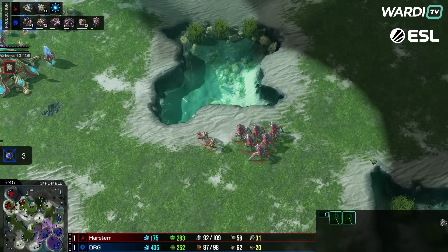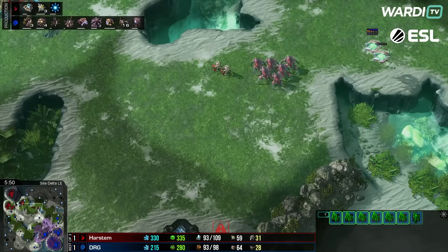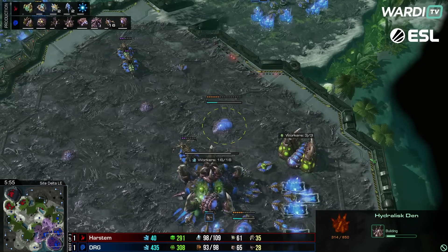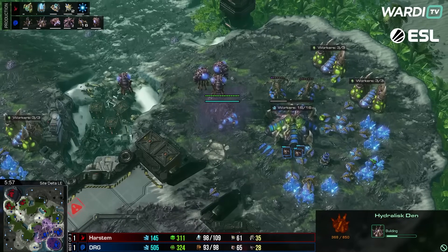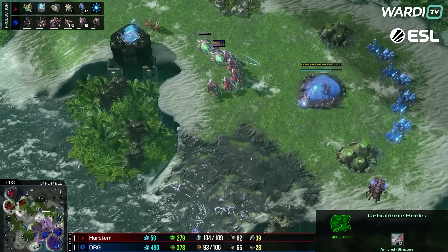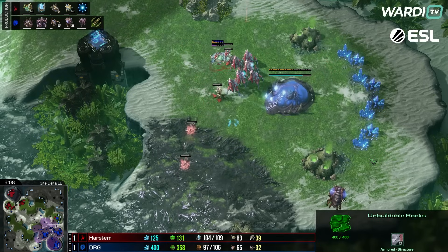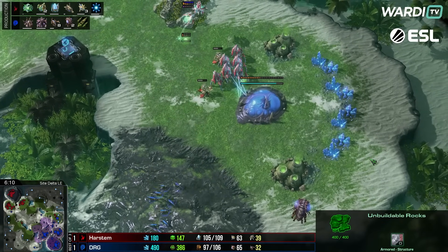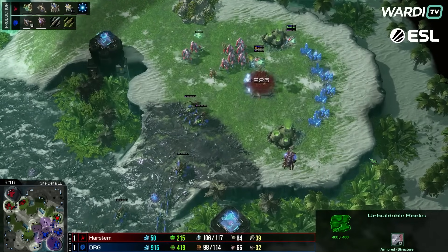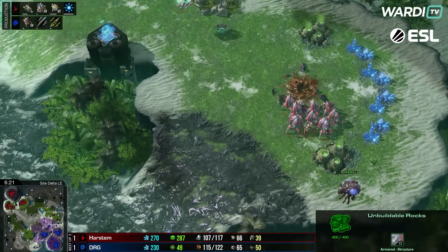DRG going fully to six gases right now — ready to have a lot of gas income and a lot of tech available. A Hive is coming up, the Evo Chamber is about to finish, lings coming through. A stalker comes down the right-hand side and starts hitting a hatch — it will take some damage. The hatchery gets knocked down. Another stasis ward comes up, another couple of stalkers moving over. Queens continue to run up the right side, lings are there as well — the hatchery goes down and the drone goes down.